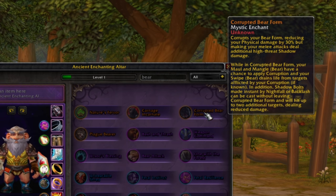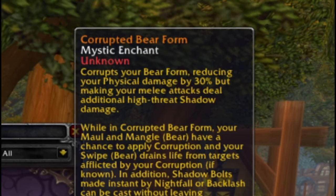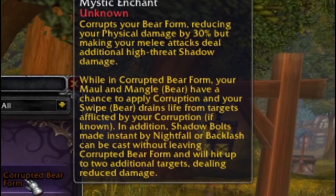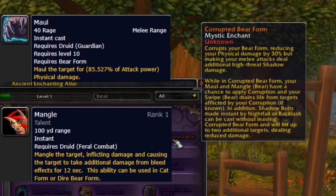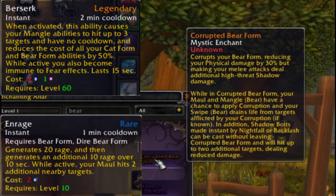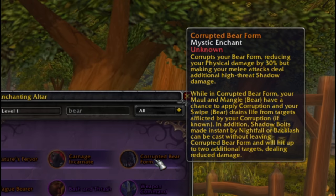Corrupted bear form first of all reduces my physical damage by 30%, but on auto attack I do additional high-threat shadow damage. In tandem, if I'm in corrupted bear form, my maul — which is like a heroic strike that goes off no matter what — and my mangle, which is spammable, have a chance to apply corruption. Both maul and mangle can be made into cleave abilities with berserk and with enrage specifically, so they can cleave and that's how you spread the corruption. Similarly, if I swipe a target, I'll actually drain life from targets afflicted by corruption — so you can see the innate synergy there.